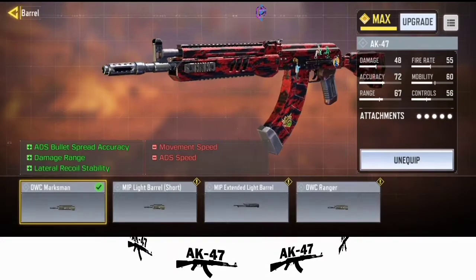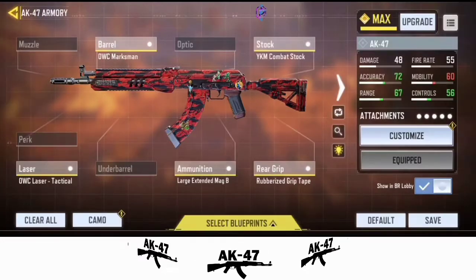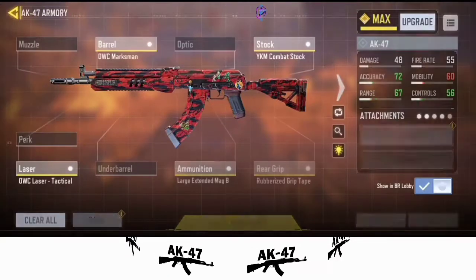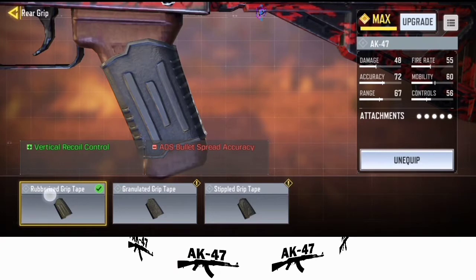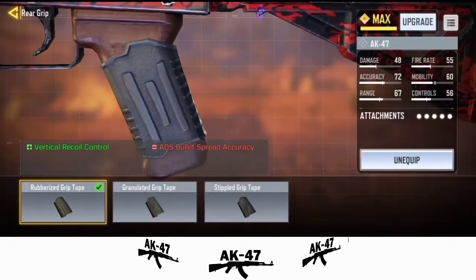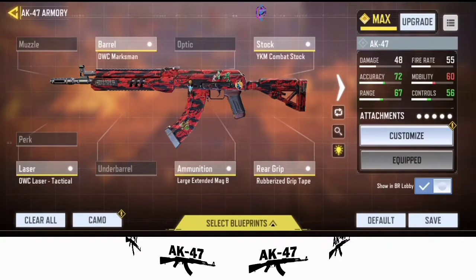Under the barrel, I have the OWC Maximum equipped. Under stock, I'm using the YKM Combat Stock. Under the rear grip, I have the Rubberized Grip Tape equipped, which gives you vertical recoil control. Under laser, I have the OWC Laser Tactical equipped, because I'm not using optics.